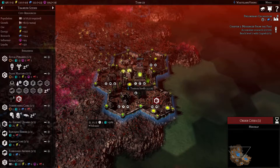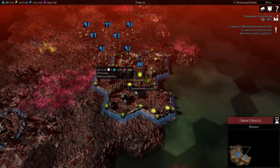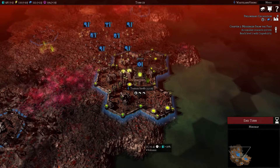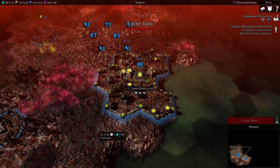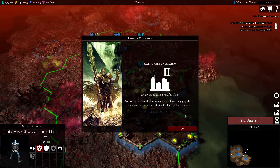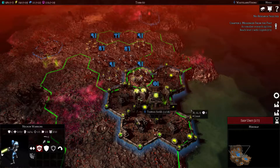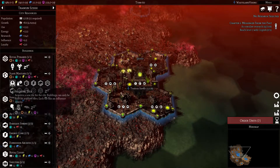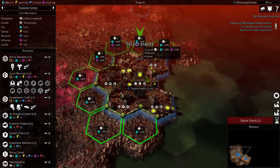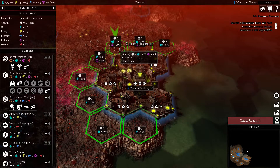Definitely when we get this going I'm going to acquire some more tiles and clear up some space. Volcanic terrains I noticed have quite a bit of building space. Preliminary excavation - more of the ancient city has been uncovered by the digging slaves who are now turned to restoring the long buried buildings. It's always good to get something with a little extra ore output and influence output, but the three buildings is also pretty nice.